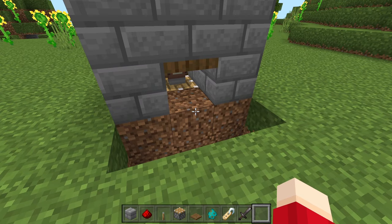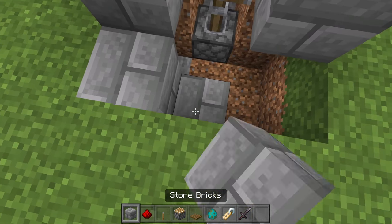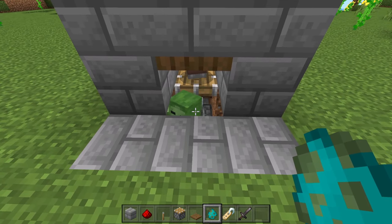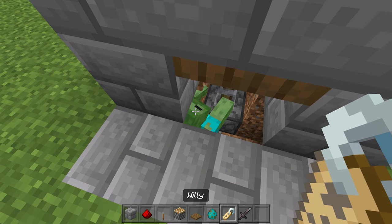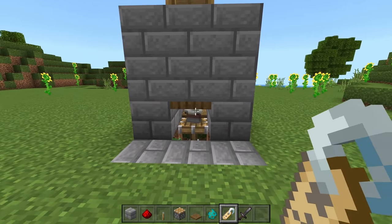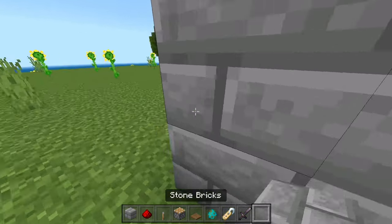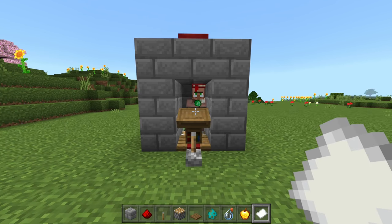Come around back and break these six blocks behind the villager, then fill in those six blocks and place a zombie inside this little room. The easiest way to get a zombie in here is by using a boat and traveling with him at night, or by creating a rail system so you don't get hurt. After you have your zombie in there, go ahead and throw a name tag on him — this one is going to be Willy, and Willy gets to terrorize villagers.